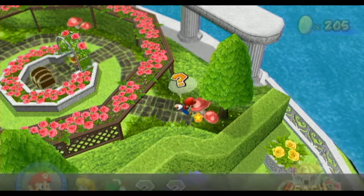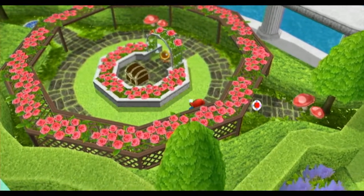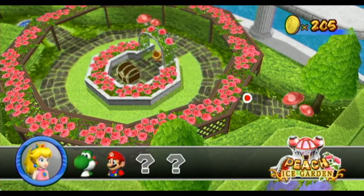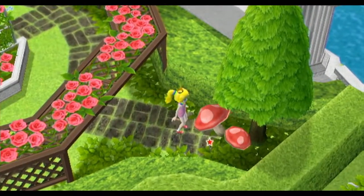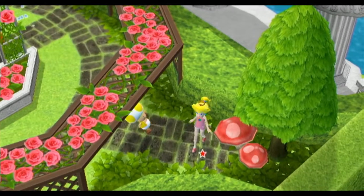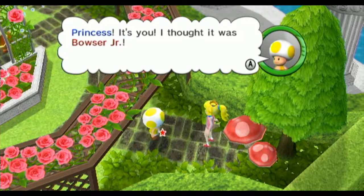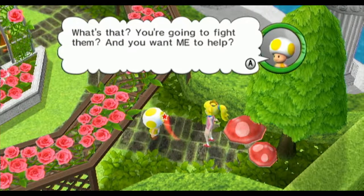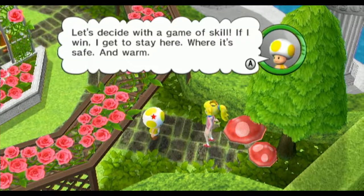Mario. I guess Mario cannot do that. Maybe Peach can. Hey, it's Yellow Toad. Help, huh? Princess, it's you — I thought it was Bowser Jr. Was that you're going to fight them? You want me to help? I know you're the princess and everything, but that's asking a bit much, don't you think? Let's decide with a game of skill. If I win, I can stay here — safe and warm. Coward.